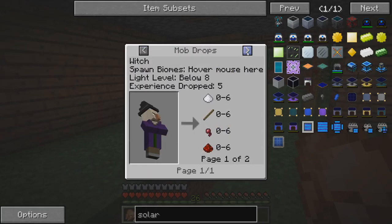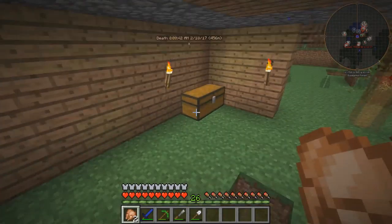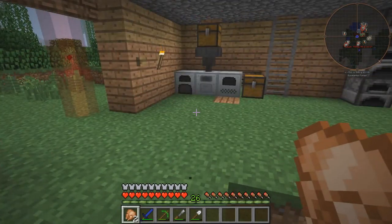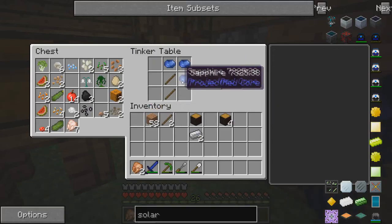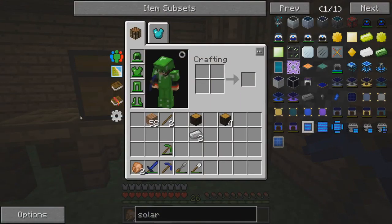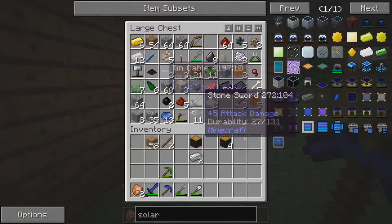I guess I will have to go to the nether - actually yeah, witches drop glowstone. Do I have any from witches? No. Okay guys, we're going to try and get some obsidian to go to the nether then. I don't know if you can hear it, but it is raining pretty heavily where I live right now - I hope that doesn't interrupt the video. I just made a sapphire pickaxe and we're going to bring a bucket down with us so we can use water and make some obsidian.